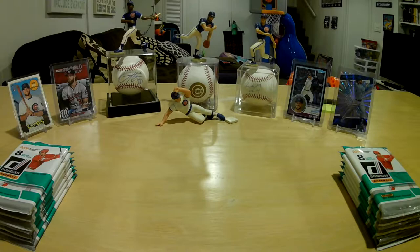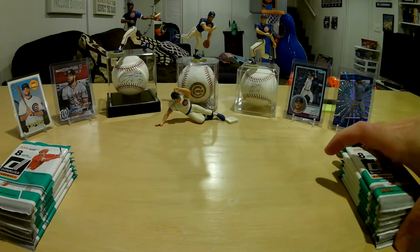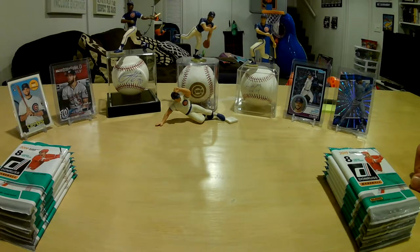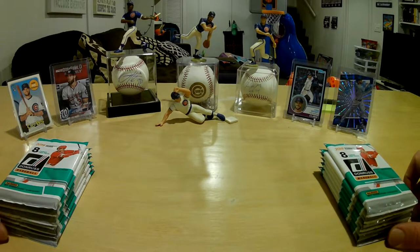Hello everybody, this is Casey and Kellen, and we're back with another video. This time we're into baseball, so we're gonna try to do a little more baseball, although we do have some more football to open. This is from the Easter Bunny — Kellen got this in his Easter basket, along with a Nintendo Switch, FIFA 19 soccer, and a 5,000 facts about anything book. So we're hoping the Easter Bunny put some good cards in here.